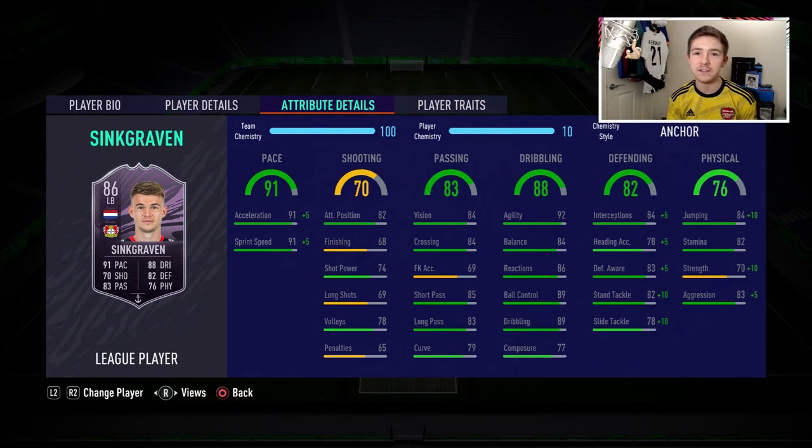In terms of in-game stats, there are some really nice attributes on this card. The pace is quite nice, which is obviously a key stat for a full back — especially in FIFA 21. His dribbling stats are pretty outstanding for a defender: really nice ball control, in-game dribbling of 89, and very high agility of 92, which can be very beneficial especially if you like to attack with your full backs and get down the wings.